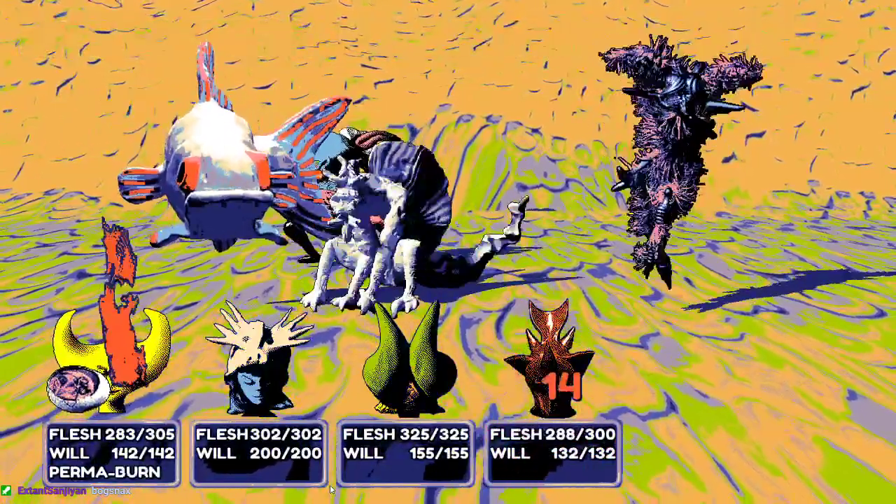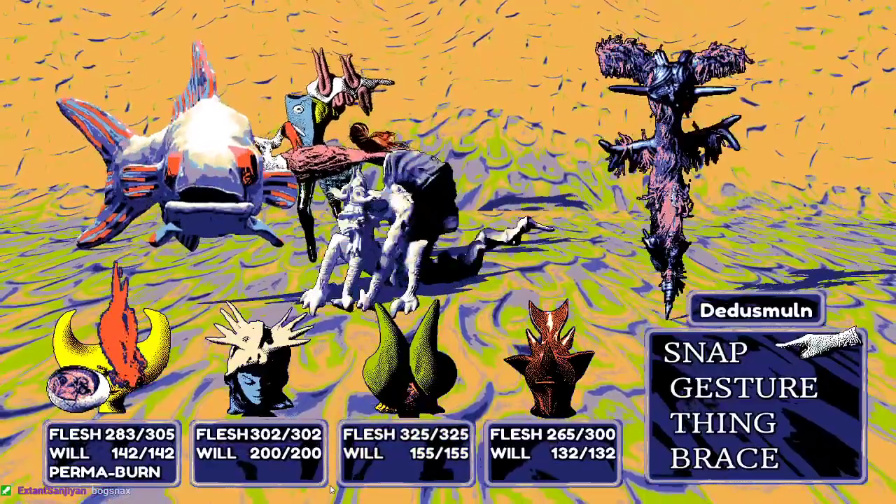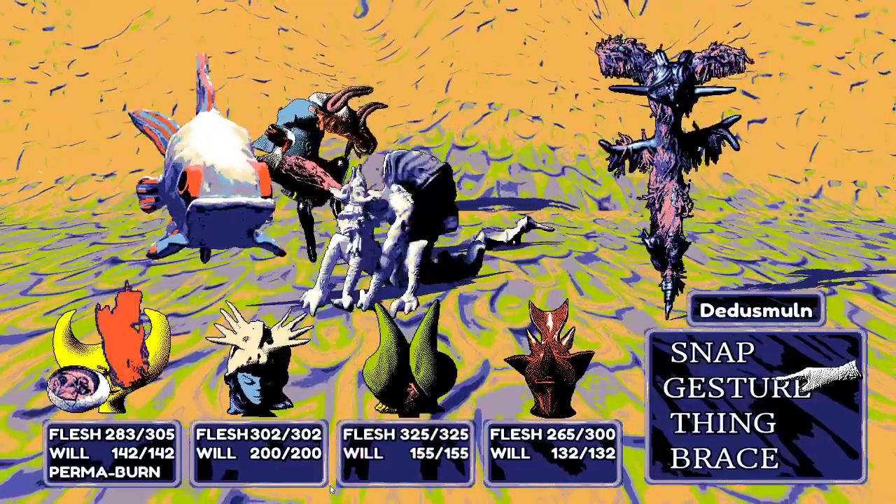The next enemy gang is pretty tough — they're all heavy hitters. But none of them seem to use serious status effects, so the strategy is just to kill them fast, which shouldn't be too hard.